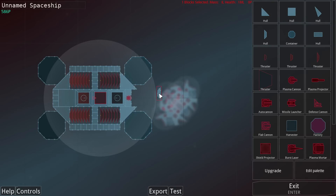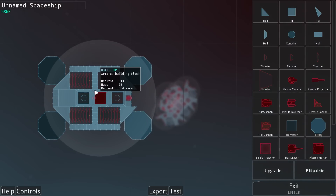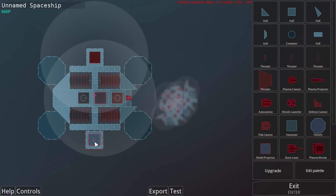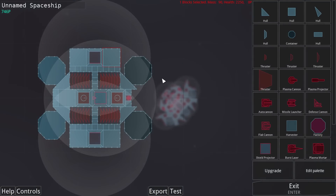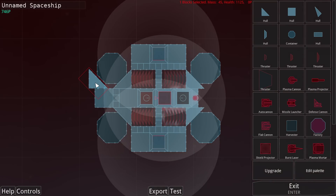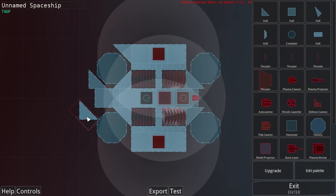That doesn't connect perfectly well, but maybe I'll just have to live with that. The next thing I want is definitely more shields on the outside — this is the rear section of the ship, so we'll have a shield there and a shield down here as well. Other than that, we just want a lot of shielding in the form of hull. Let's place plenty of this around here and extend it out. I'm kind of tempted to add some more thrusters right at the back there.